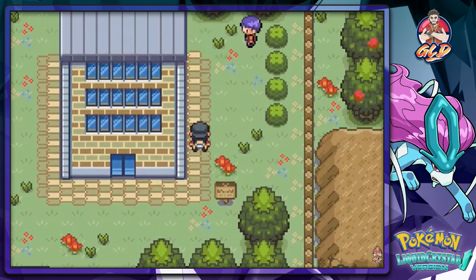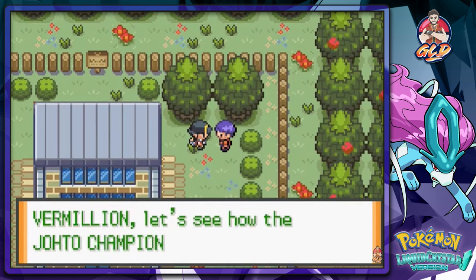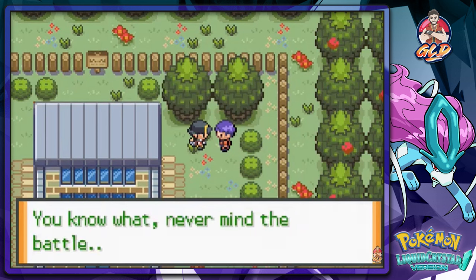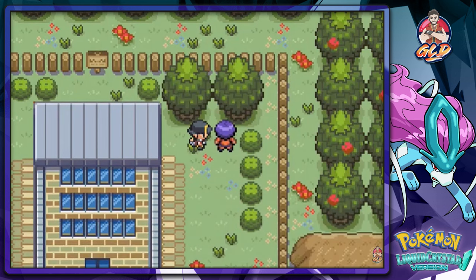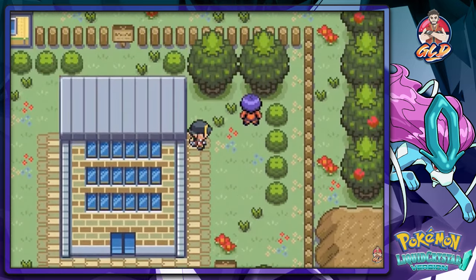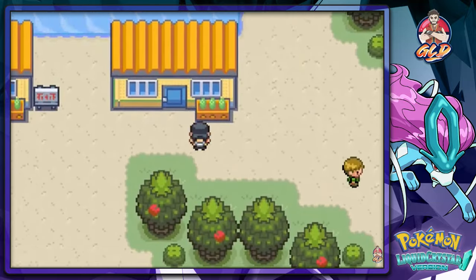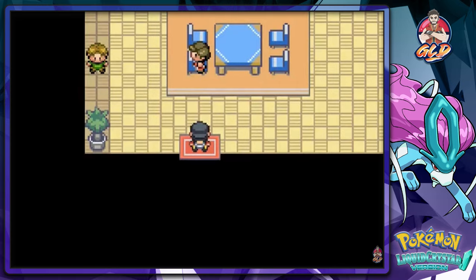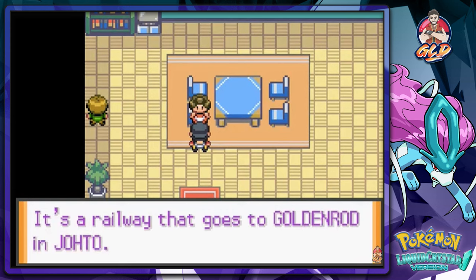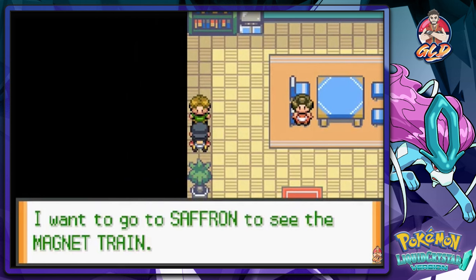Outside, one trainer says he's known as the best trainer in Vermilion and wants to see how the Johto Champion compares. But then he blows me off saying I don't even have a Viridian Gym Badge. I felt so disrespected. Another NPC talks about the Magnet Train — a railway that goes to Goldenrod in Johto — and wants to go to Saffron to see it.